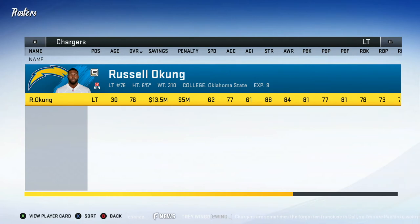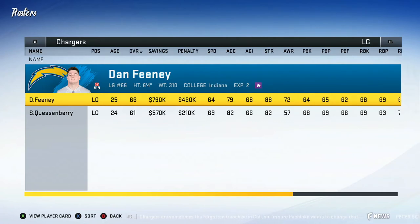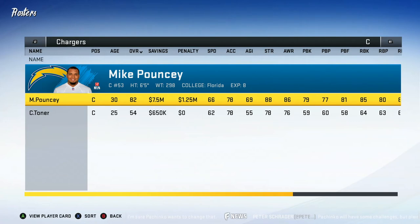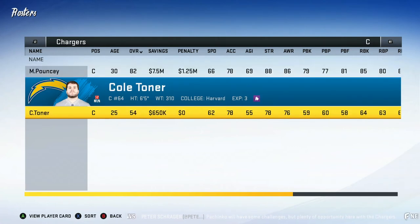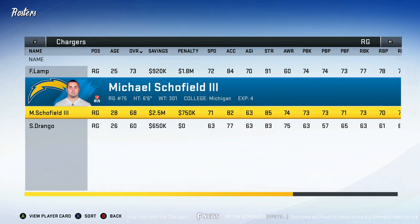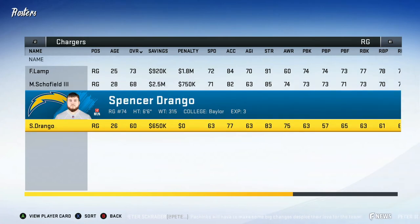At left tackle we have Russell Okung who's currently out with injury — he might miss up to six weeks. At left guard we have Dan Feeney, 66 overall — Dan Feeney is going to be a starter, I don't care who's higher than him. Scott Quessenberry gets play time if anybody gets hurt. At center we have Mike Pouncey, 82 overall, 30 years old — he's going to start regressing soon. Cole Toner is under him at 54 overall. At right guard we got Forest Lamp and Michael Schofield — both are 100% staying. Spencer Durango is young so he's probably staying for a bit.